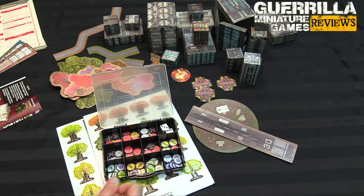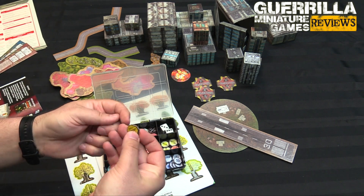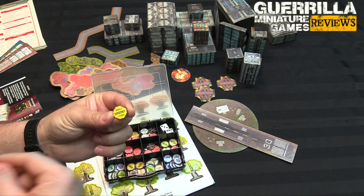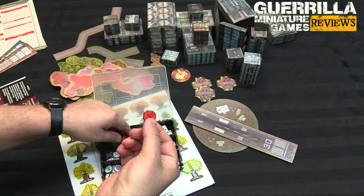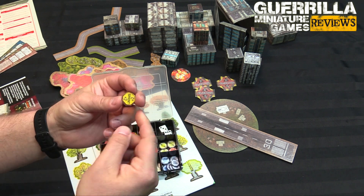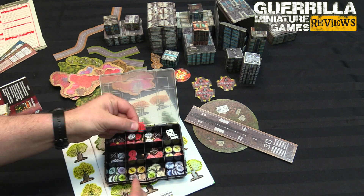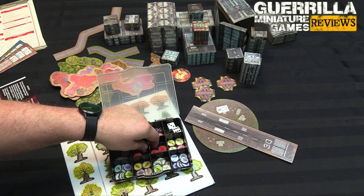And an expanded token set. The tokens that came in the Alpha Strike box set all had like what your movement type is — so like sprint, right, but then it just says plus TMM. It's handy but you still have to look at your cards as a reference. These new ones actually give you a whole bunch of different numerical values so you can just pick whatever the appropriate one is for your mech — like ground and sprint plus two for your TMM. Or if you jumped, like your TMM 2 and you jumped, you'd give yourself the plus three, your modified TMM for having jumped. So really handy.